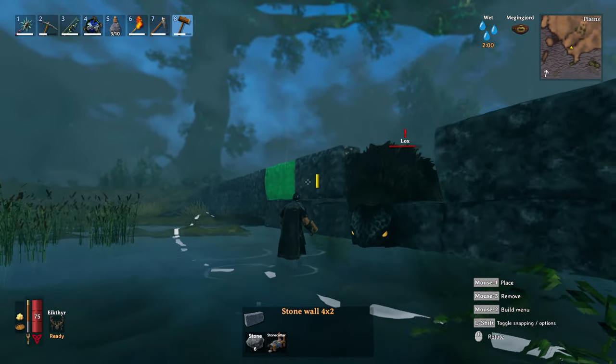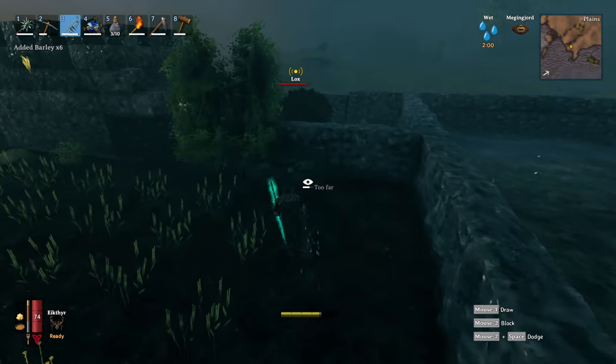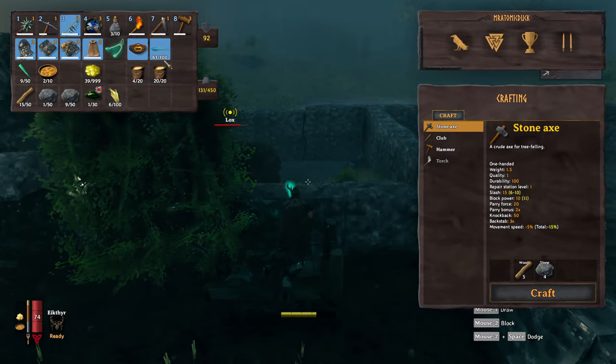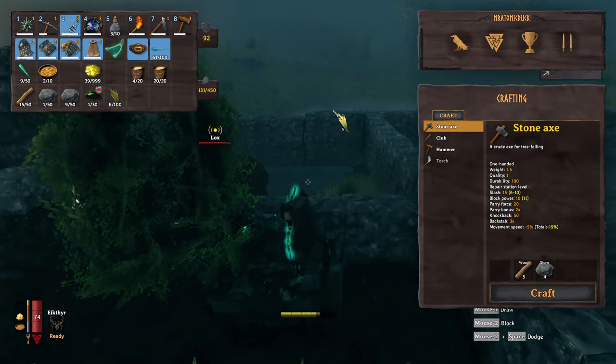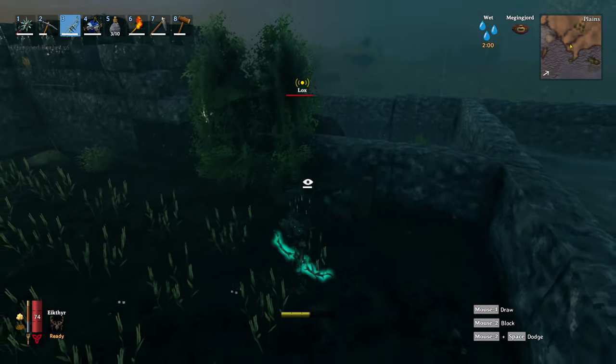From here, drop your barley or flax into the pen with it — I'd recommend a sizeable stack of at least 10 to make sure that it won't go hungry — and then leave the nearby area. If you're in the vicinity, the lox will be frightened by you and will try to smash its way out of the pen, and it won't take it very long.